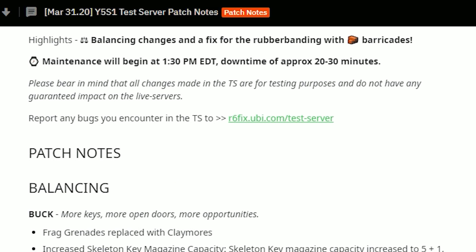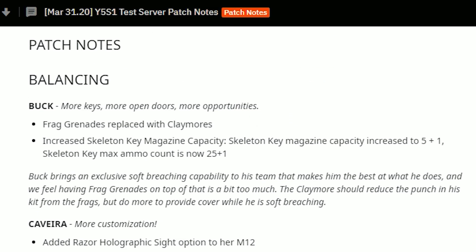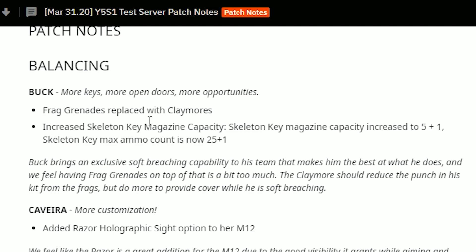Under balancing, it says 'Buck: more keys, more open doors, more opportunities.' Frag grenades are replaced by claymore, which is quite disappointing because frag grenades are very iconic on Buck — it kind of just suits him. So the fact that they're getting rid of that is pretty sad. Coming down here, it says skeleton key magazine capacity has been changed.